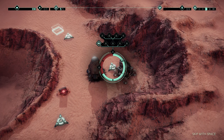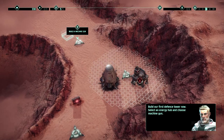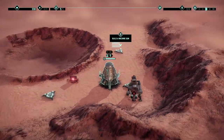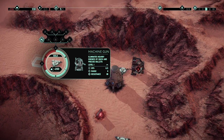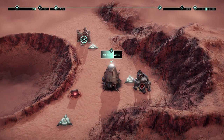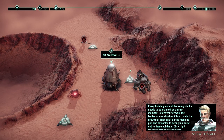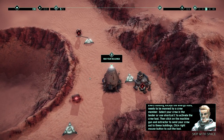This energy hub can have maybe three buildings powered. Stop pressing escape. Choose machine gun — it doesn't let me zoom out further, that's okay. Build a machine gun over there because that machine gun is gonna be protecting this area. Every building except the energy hubs needs to be manned by a crew member.